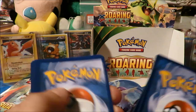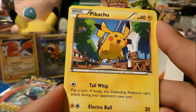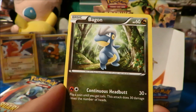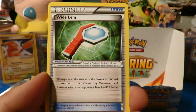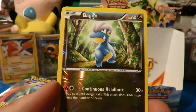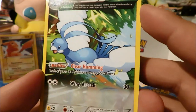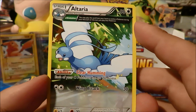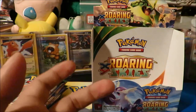Start things off with that cool-looking Pikachu. We've got Bagon, Wingo, Swablu, Wide Lens, Shogun, Mega Turbo — very cool. Bagon Reverse and an Altaria Ancient Trait. Now we already pulled this from the box but I am not complaining, because it's a very very good card for those Mega Rayquaza decks. Very very cool.